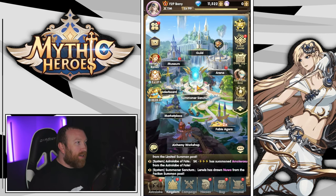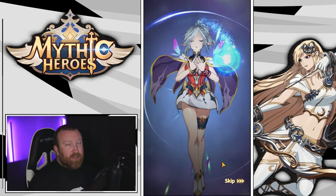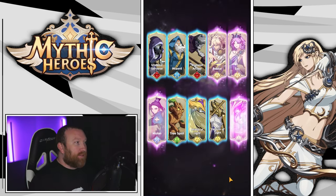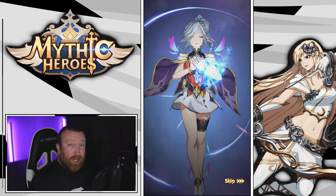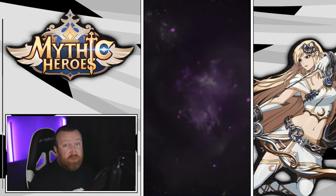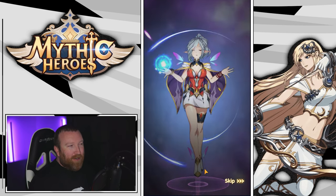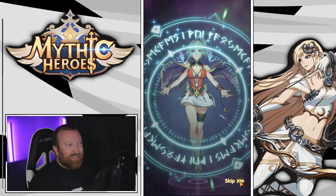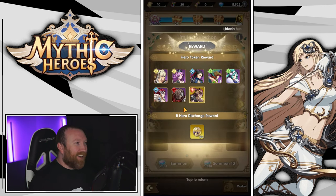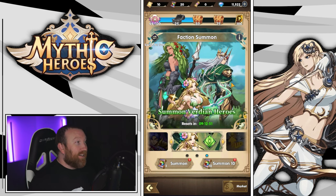We're going to do that today — we're going in here to do more summons. We've got 30 summons on the banner which we'll do even though there's nothing we absolutely need. We're not going to use our diamonds on the banner though — we'll use them on regular summons where they're cheaper. We got the last Loki copy, which literally finished the banner. Imagine if we got the new UR copy right now — we got more new UR copies here than on the other account.